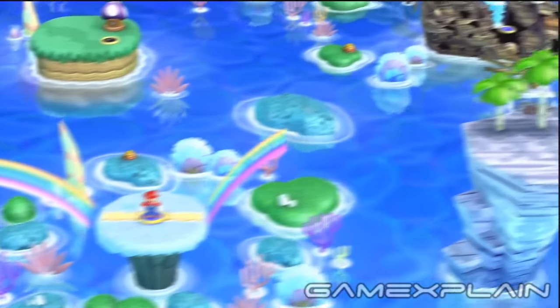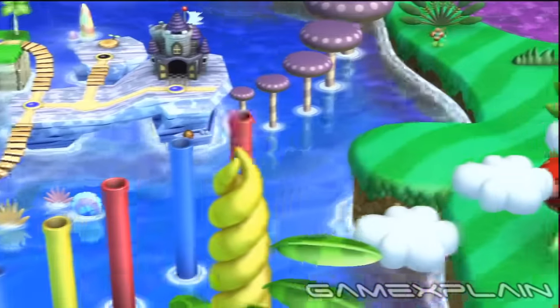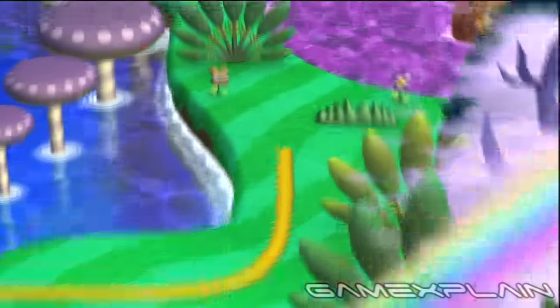And finishing that level will unlock the Secret Shortcut to Soda Jungle, allowing you to bypass the rest of Acorn Plains and all of Layer Cake Desert, Sparkling Waters, and Frosted Glacier.